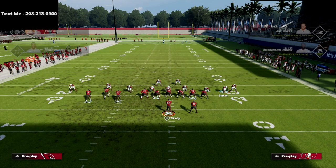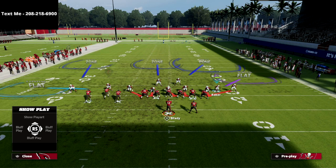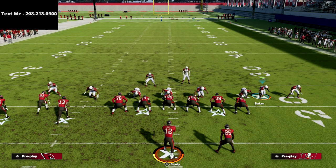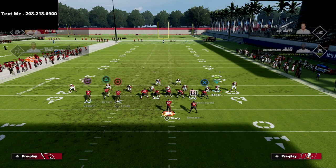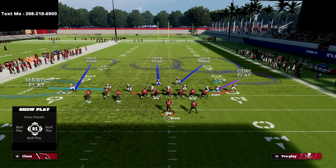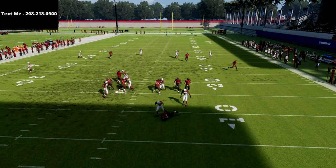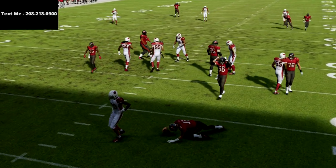This way we can cover the hard flats on both sides of the field. Ideally, you want to use the safety, and it's really important to make sure he's on a curl flat zone. So if you shade your coverage down, make sure you re-put this guy on a curl flat and he's going to sit right here. If they run this, I'll slide my line to the right, double team, and then put a delay fade out there. At the snap of the ball, you're just going to come down and release, and it's going to be instant sack city just like that every single time.